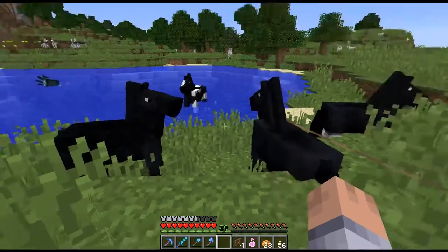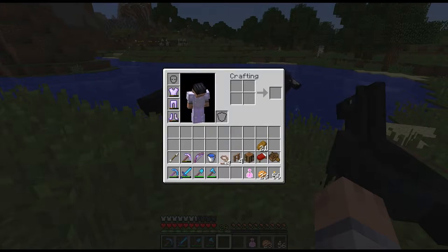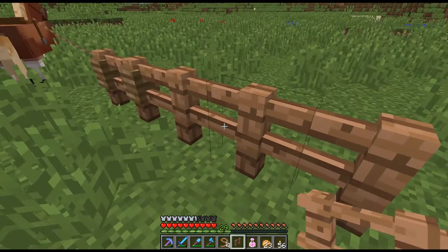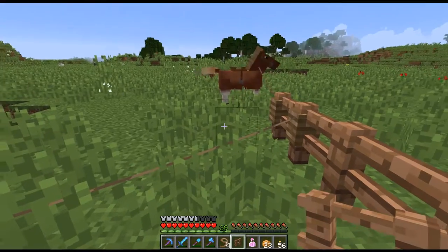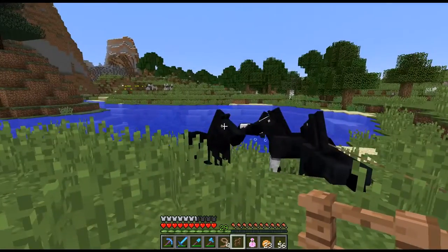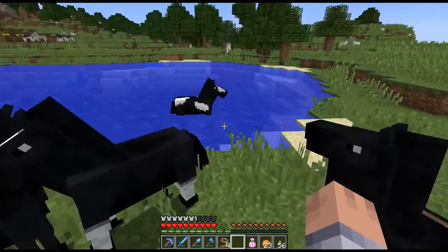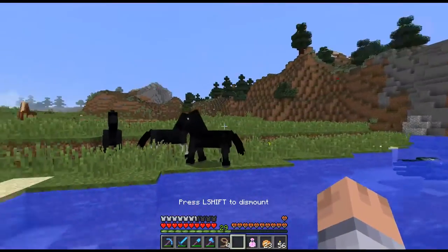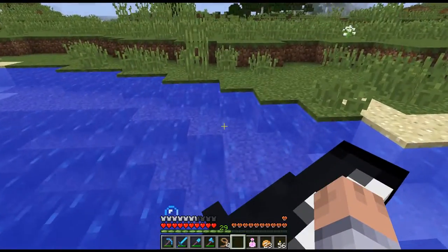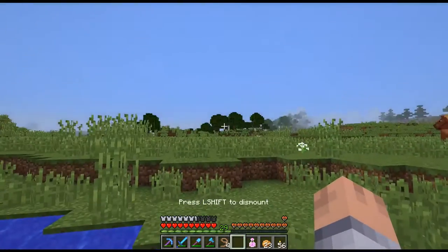I was hoping that I'm going to be able to put one of the horses in the boat, just like we had the success with the cows. Let me put the other ones here, and then I can ride it home that way. So how many more do I have? Four more. So on my way home I can get another brown one. Then I would have two brown, two black, and two white ones. I think that would be perfect. Let me go ahead and tame all these guys up.